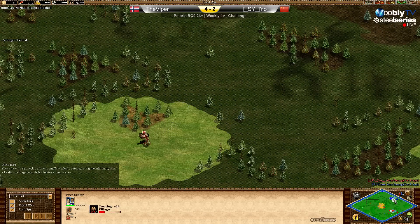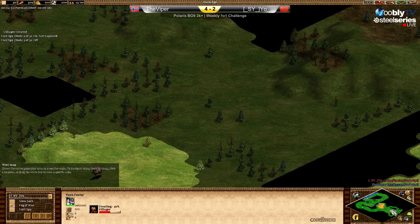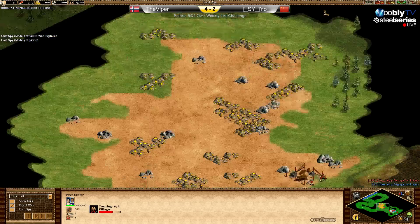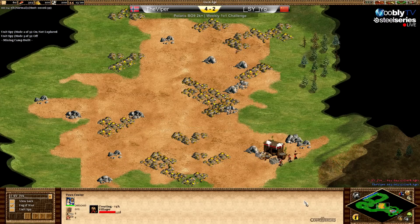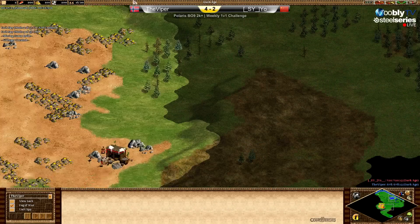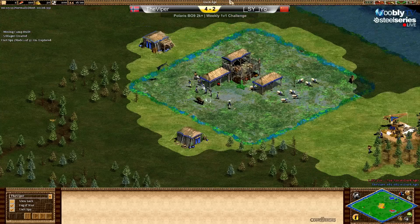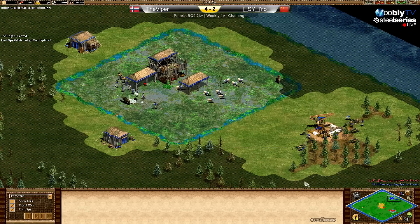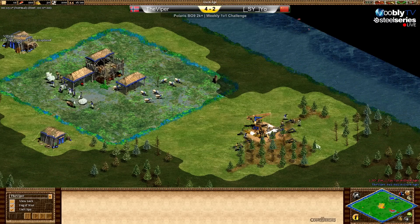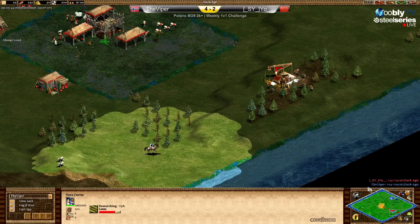If you click Fog of War, you can see in the middle — you can always see everything, even if your enemy is building something. So Viper can see Yo is already in the middle. Viper is playing a weird approach — he is going for a fish boom and Loom, and not taking the boars.